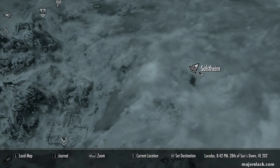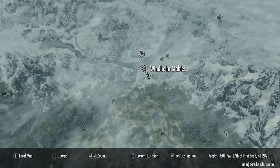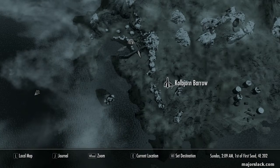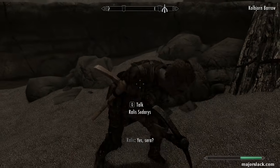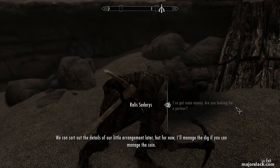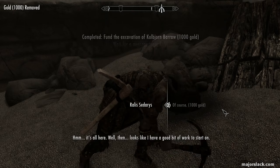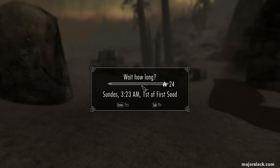Next, head on over to Raven Rock in the Dragonborn Solstheim map. If you've never been there before, go to Windhelm Stables, run east to the Windhelm Docks, find the ship captain, and hire his boat for 250 gold to take you to Solstheim. Once in Raven Rock, hike southeast to a place called Kolbjorn Barrow and find Raelis Sedaris. Raelis will explain that he's been hired to do an archaeological dig but is running short on funds. Agree to give him 1,000 gold, at which point he tells you he'll contact you in a few days.